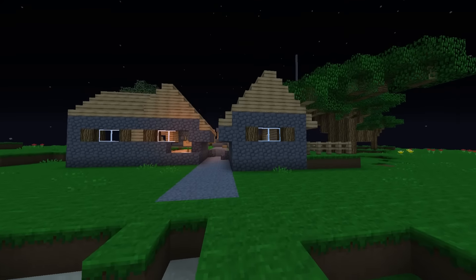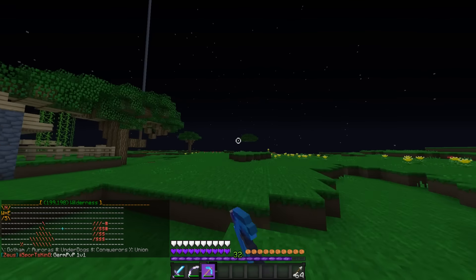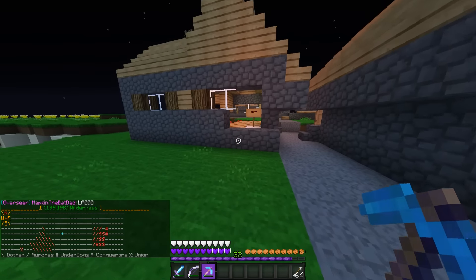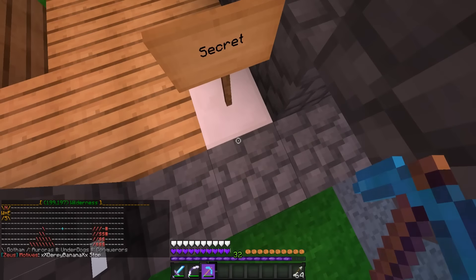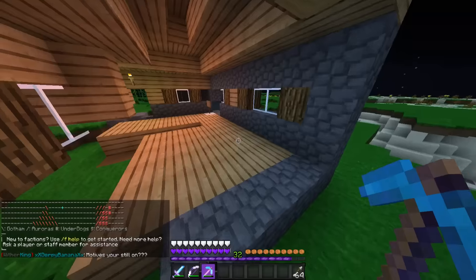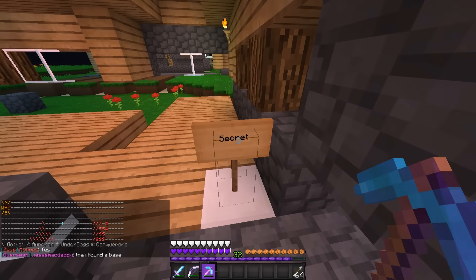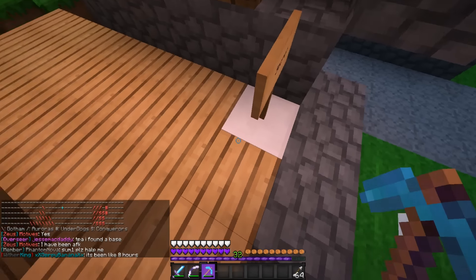We're heading over to a village right now. I was running this way and I saw chests underneath this village in my unrendered chunks. And walking over here, it says literally 'secret' on a sign underneath a quartz block — and quartz has literally nothing to do with villages. I can only assume that there's something underneath there. Why is there a sign that says 'secret' on top of anything that could possibly be secret? It's not secret anymore — it doesn't make it secret if you write 'secret.'